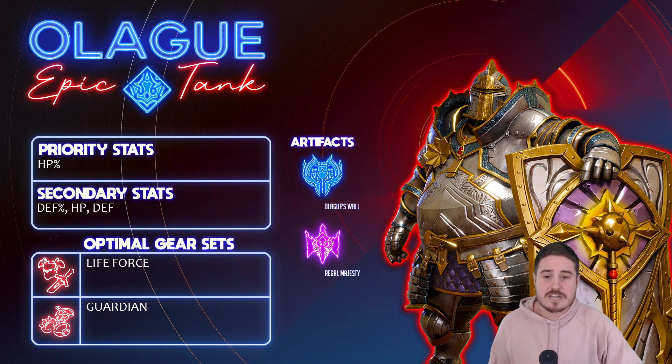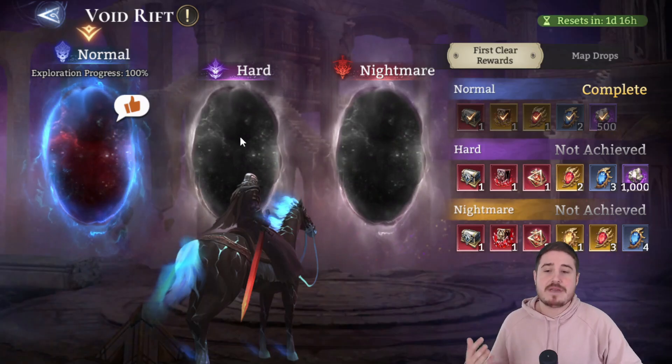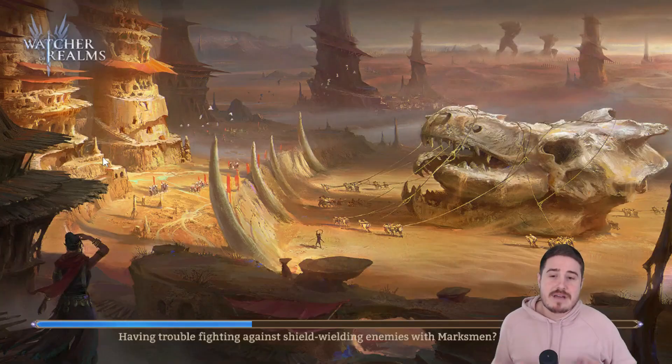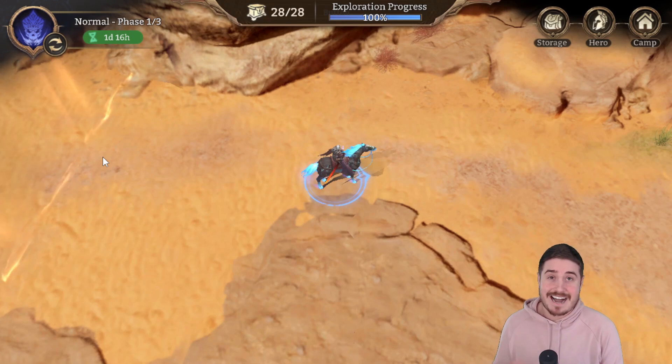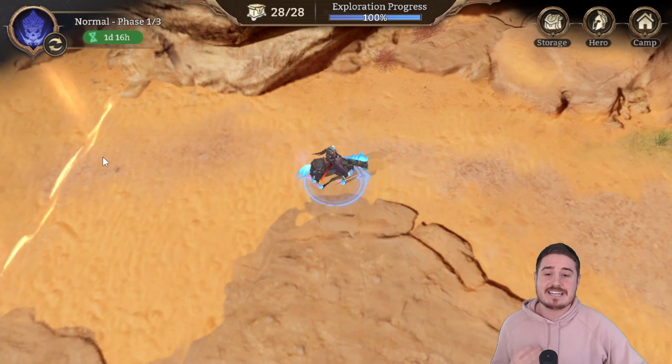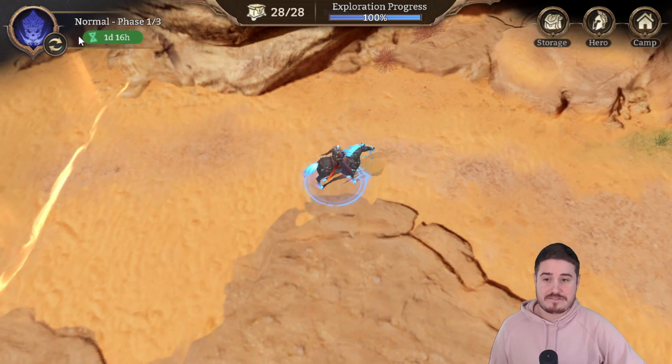We're going to get back to this graphic in just a bit. Let's head into the Void Rift. Olag is a tremendous champion who all of a sudden we get for free. He's a legit god tier epic champion, and you can get him from the normal Void Rift at that.